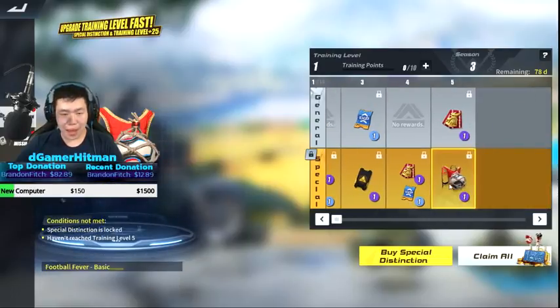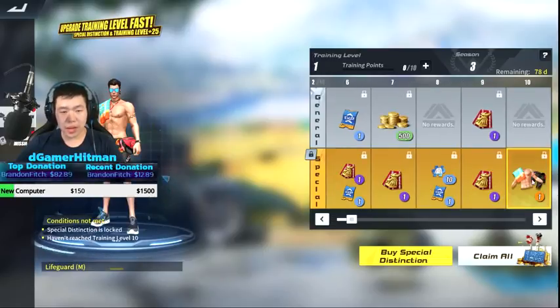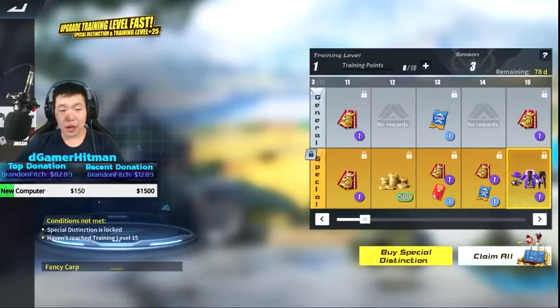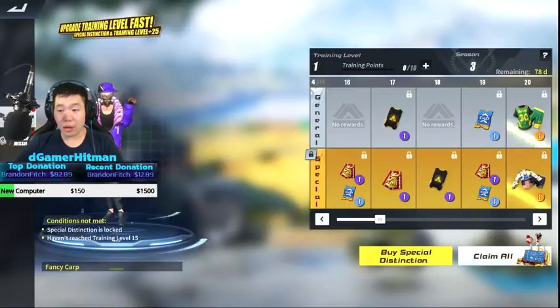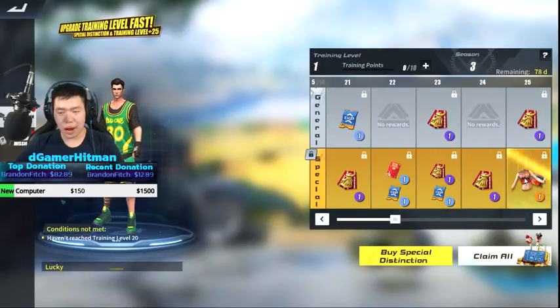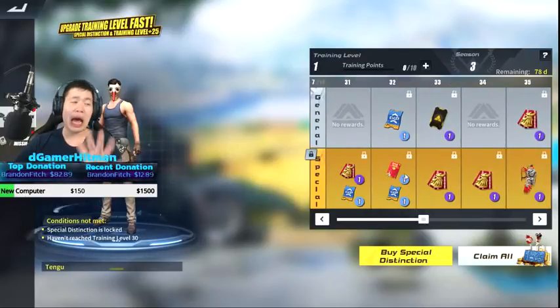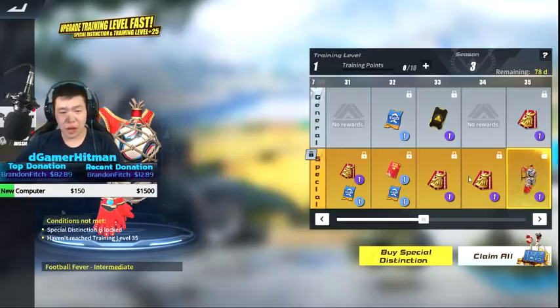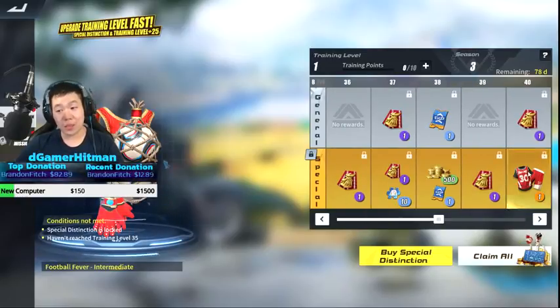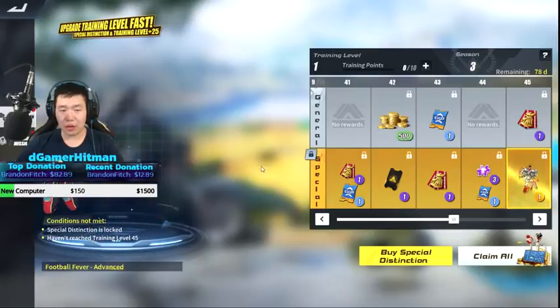Look at all this brand new stuff! You got a backpack, a summer cool outfit - there's some cool outfits out there. Soccer outfit - that's really cool. You get a soccer outfit, another soccer outfit, this mask - I don't know how to feel about the mask. We got another soccer ball. Although the soccer World Cup's almost done, the chance of getting all that is kind of cool.